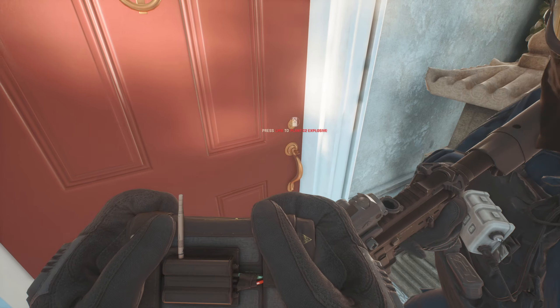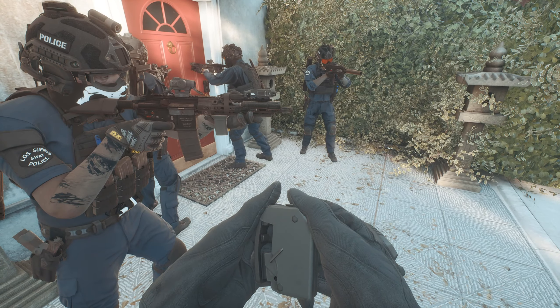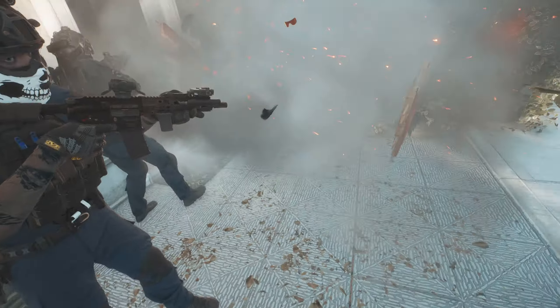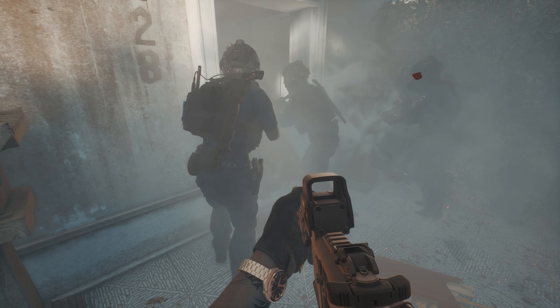Now imagine having the ability to do this in Ready or Not. You stack up with the SWAT team, you place a breaching charge on the door, and right as you execute into the room, you slow down the game, giving you this immersive cinematic effect as your team breaches the room.